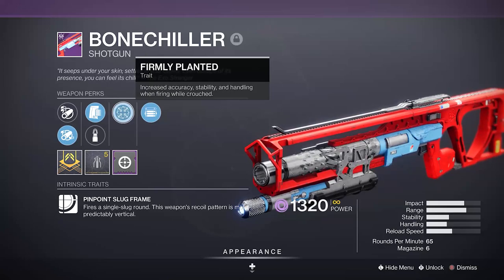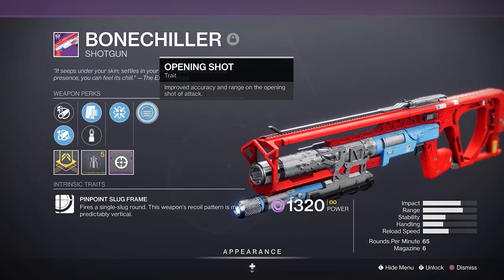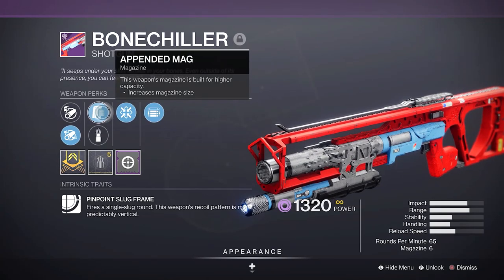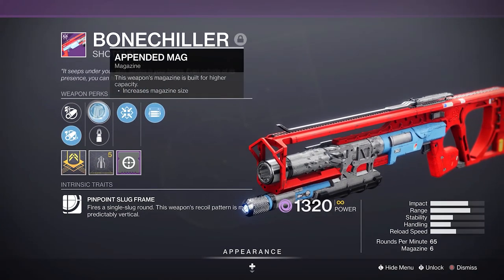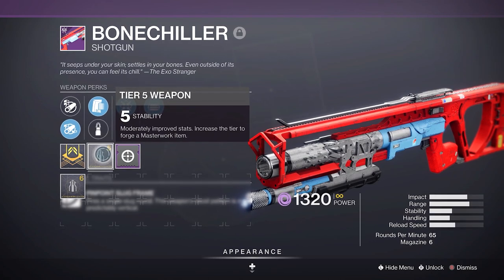Regardless of that, Bone Chiller also has an extremely rare and very good perk combination of Firmly Planted and Opening Shot. Now don't pay attention to the rest of my roll because it's kind of cheeks — Variks wasn't treating me right. I would have preferred something like Fluted, Accurized, or Assault Mag, and then a range or handling masterwork. But we can't have everything we want.